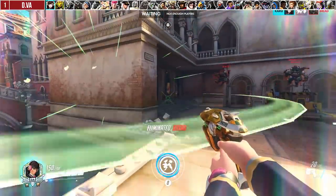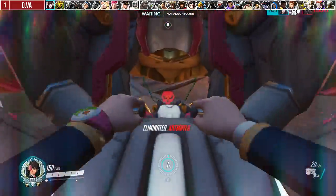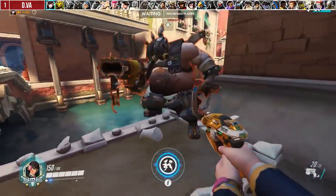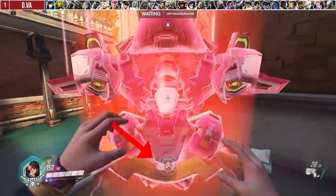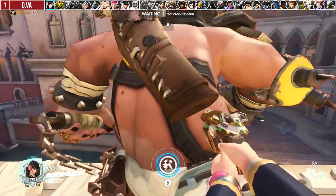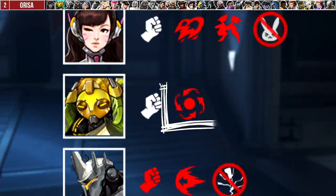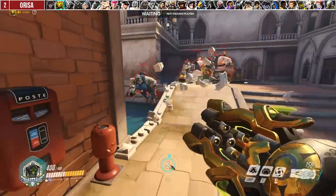D.Va's bomb explosion is also a knockback but you get no ultimate charge. Her re-mech animation boop grants ultimate charge, but rewards it to either baby form or mech form depending on how quickly the enemy falls. If it's a short fall, they die too quickly and the charge goes to the wrong form. However, if you knock them off from high ground, the extra height buys enough time to earn the charge in mech form, which is more optimal. For Orisa, her only knocker backer is Halt, which needs to directly pull an enemy off to earn ultimate charge — if they touch the ground first, you get nothing.